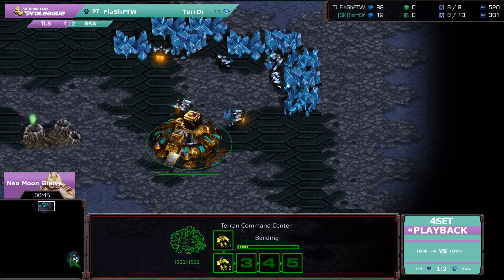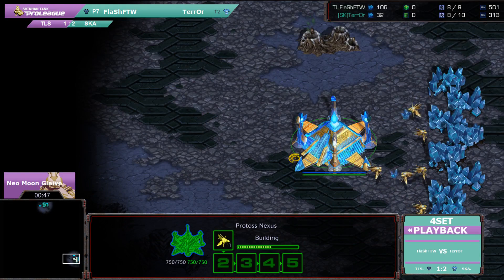Of course, we do have Terra in the top, Flash for the Win in the bottom. There is a slight position imbalance on this map. It doesn't come into play too much in PvT, but it can do — we could actually see it come into play here.